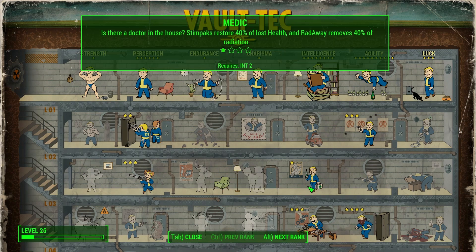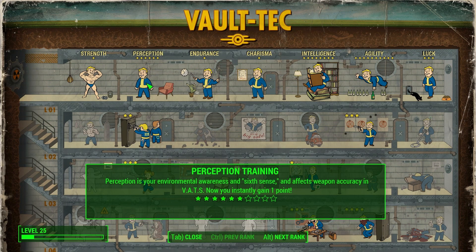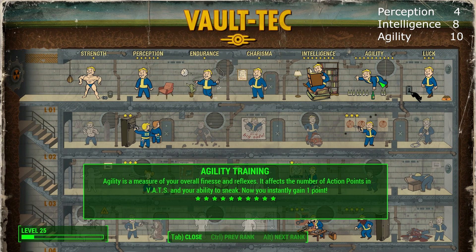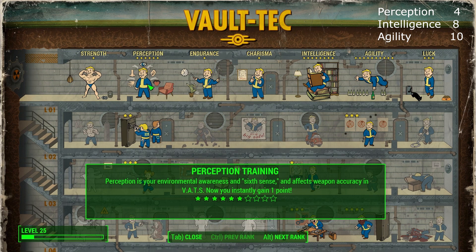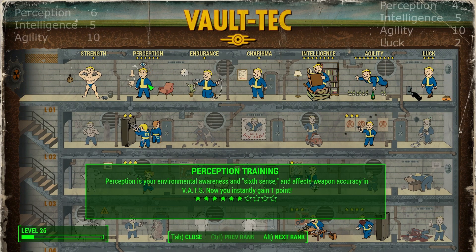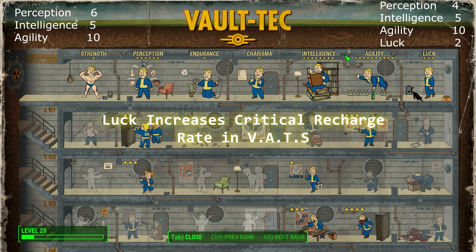Without further ado, let's start with the specials. I've actually put extra points into some specials since starting this build, so this isn't a reflection of the starter point distribution. The three primary attributes you want in this build are Perception, Intelligence, and most importantly Agility. In Agility you want the full ten points because you'll want to get to Gun Fu, which I'll talk through shortly. For Intelligence you'd want to start with eight points, and for Perception you'll need four points — that's 22 points total. I started on 21 so I had slightly fewer in Intelligence.